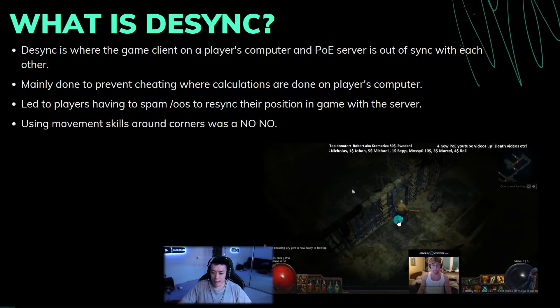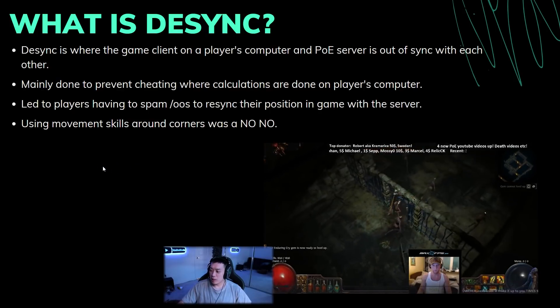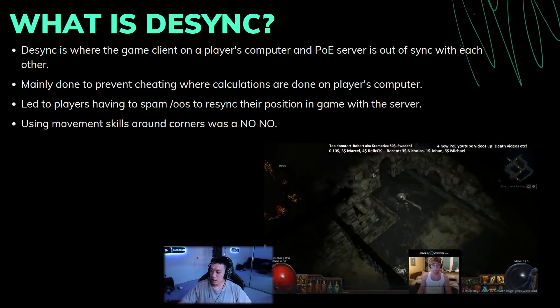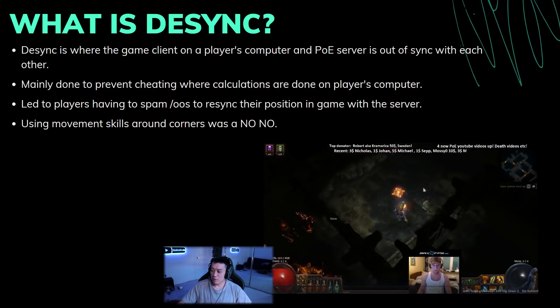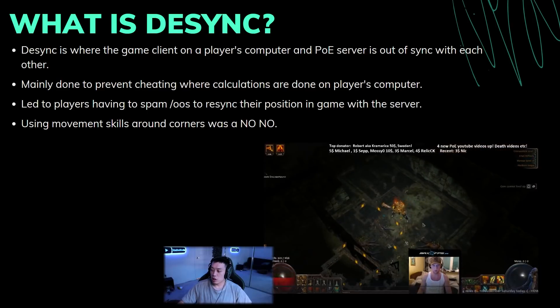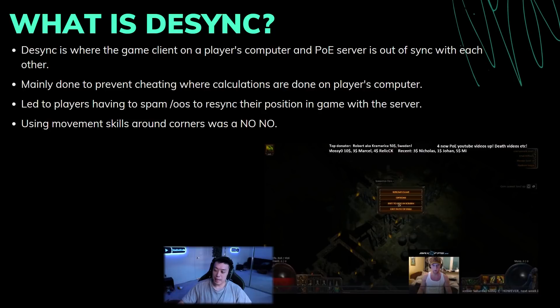In order to understand why lockstep is needed, we're going to look at a clip from back in the day. This is Kungen playing — this is what happens when desync happens. You can see he's pretty much just leap slamming around, killing things. Back in the day leap slam was actually a viable build. But if you notice, he is leap slamming around corners and edges of the map.